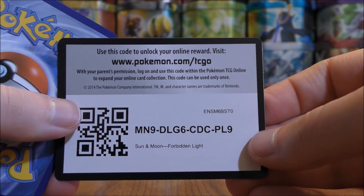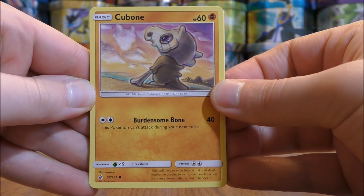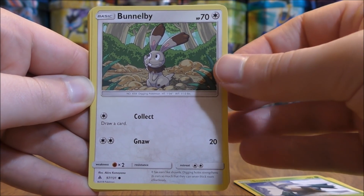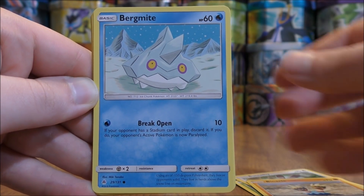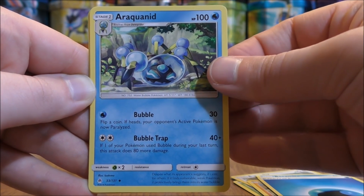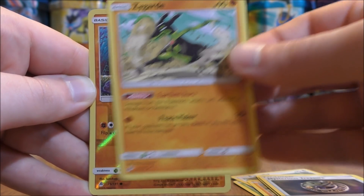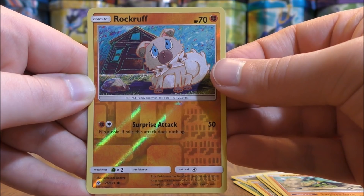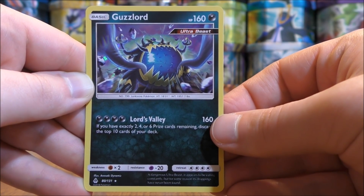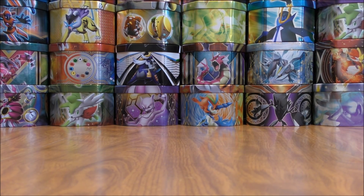White colored code card. Pack starts with Cubone, Snover, Bunnelby, Binnacle, Bergmite, Water-type Energy, Rockwind, Mysterious Treasure, Zygarde, Reverse Hollow of a Rockruff just a common. And the rare here would be a Guzzlord, which is a rare hollow — an Ultra Beast Pokemon. Four rare hollow pulls so far.